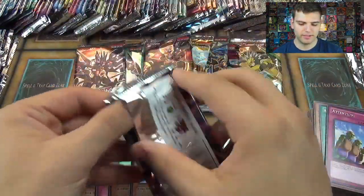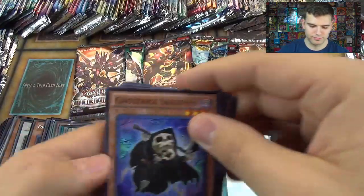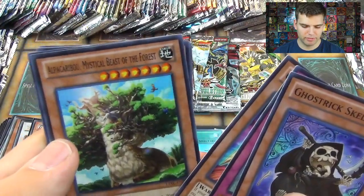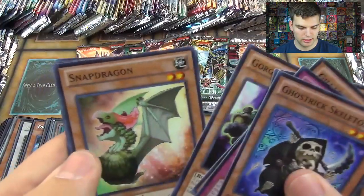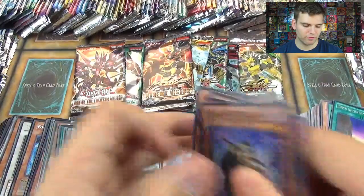Legacy of the Valiant. Ghost Trick, Sylvan Blessing, Gila Galancer, Alpha Caribou — Mystical Beast of the Forest, Hidden Temples of Necro Valley, Snap Dragon, Gorgonic Guardian, and Kalantosa — Mystical Beast of the Forest.